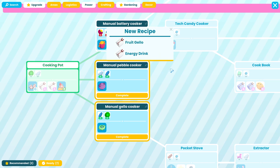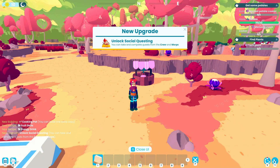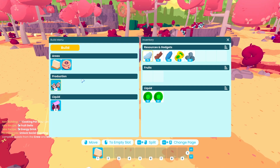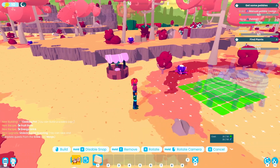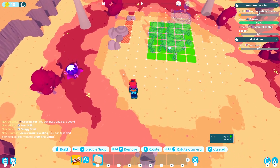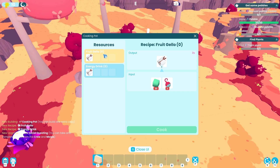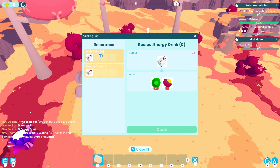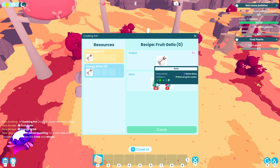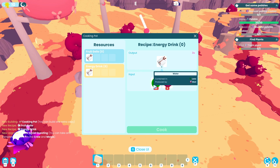Before we actually research the pebble cooker, let's build the cooking pot and see what fruit jello and the other thing are. We can build a cooking pot for 20 water and 20 electron. Let's get that down and interact with it. Fruit jello outputs a dish the crew might enjoy — needs tech fruit and jello. Energy drink needs energy cells and water. Jello is produced by water morp, tech fruit by tech point, water from a lake or well, and jello from a pink morp.